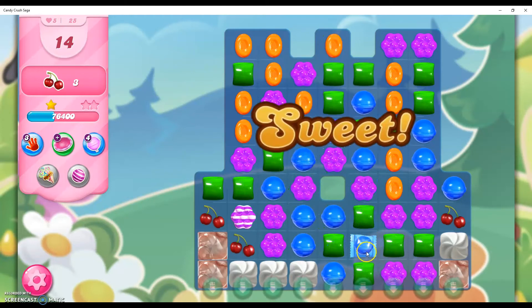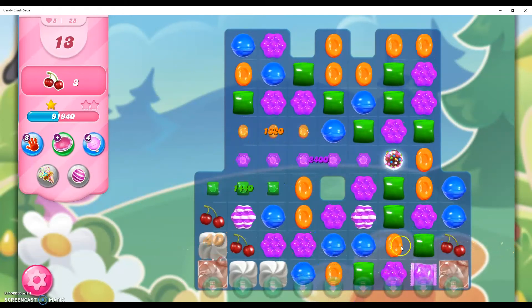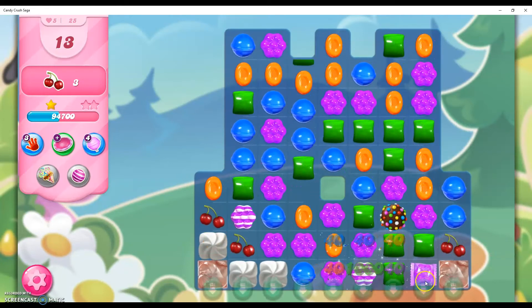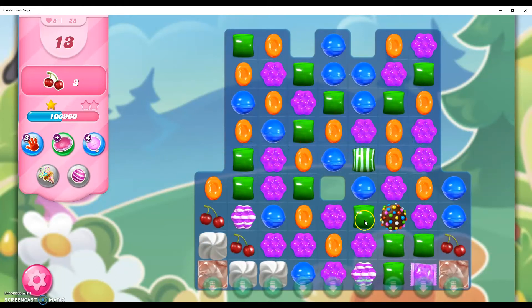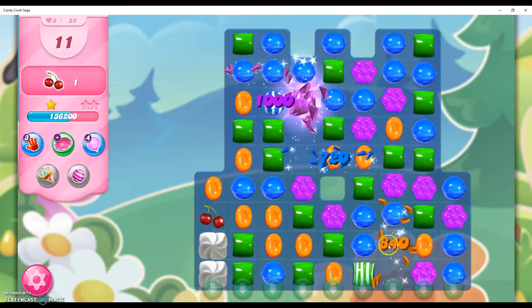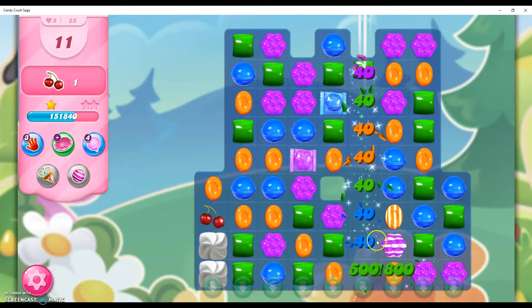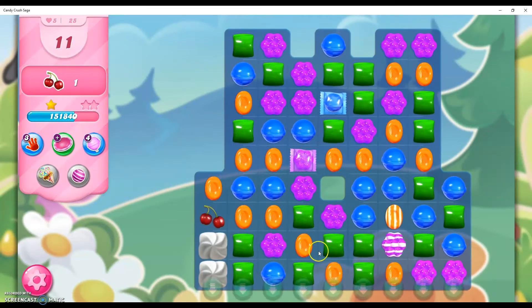I'm going to make that wrapped candy and then get more of an explosion here. I need this to explode — this is what has to happen. I need this purple to explode, which I do have a good opportunity of that happening. Because of that, I have one ingredient left to bring down in 11 moves.